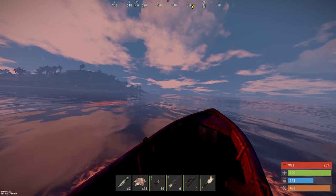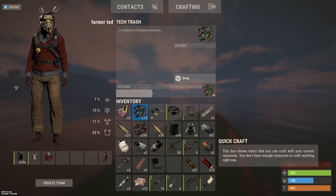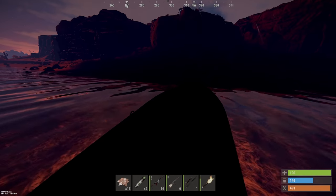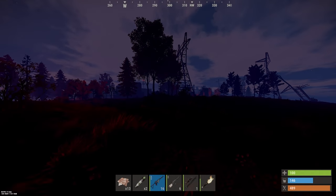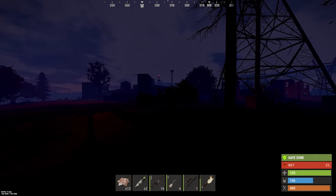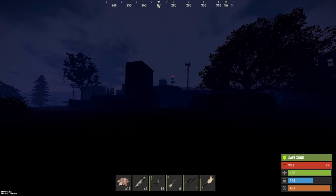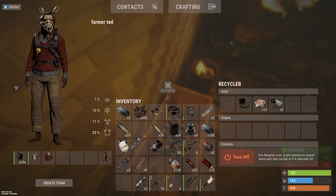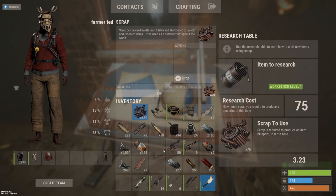Let's find my boat and ditch to the outpost to recycle. I have a lot of stuff to recycle — I can probably research the bean can. After recycling everything we got at underwater labs, we ended up with around 800 scrap. I researched a bunch of items I thought would sell in the shop overnight.